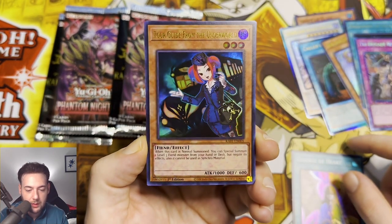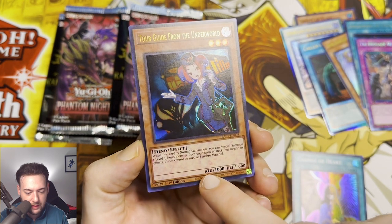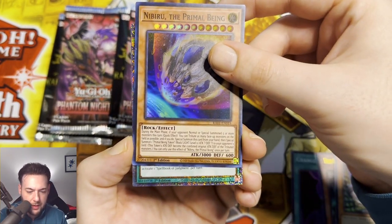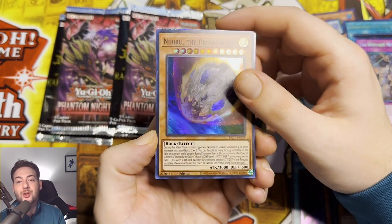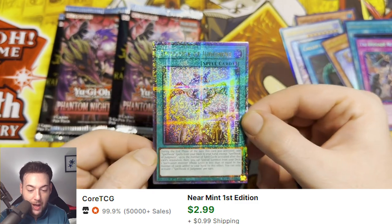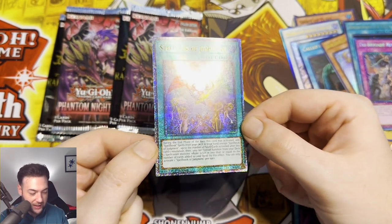We got Change of Heart, Tour Guide from the Underworld. Is it me or is the whole bottom of this inked up or something? We have Inspector Boarder, Nibiru the Primal Being, guys — we have a Quarter Century Secret Rare! What is it going to be? We got a shiny — Spellbook of Judgment in Quarter Century Secret Rare, guys! At least we pulled one. I knew one was hiding in here somewhere.